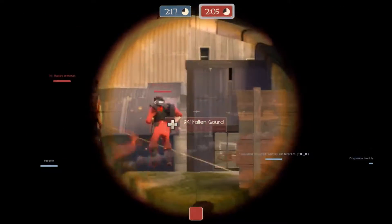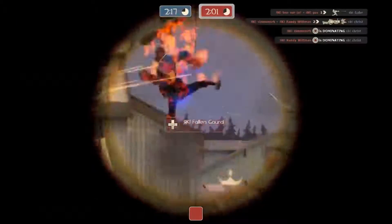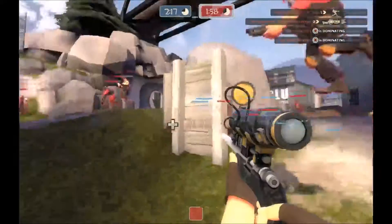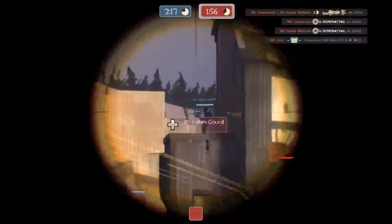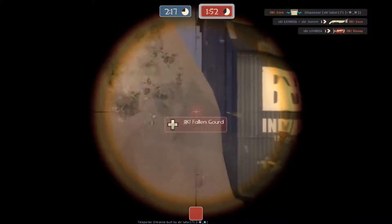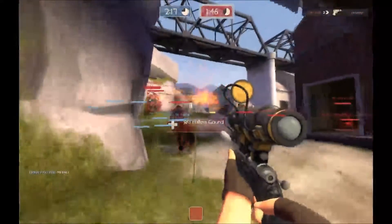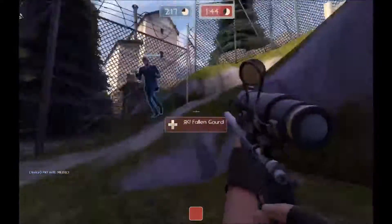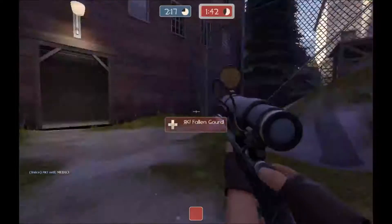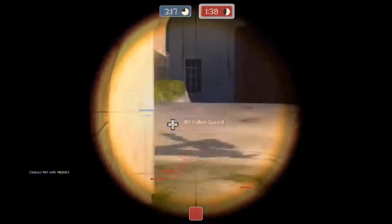He takes out the demoman — the demo man is one of those classes you cannot afford to not have for these pushes or holds. He's just so important for his damage. It's a power play — you can still come back from it, it all depends on your sniper and then your soldier-heavy combo. He's spotted out the Shooting Blanks spy and called it out to his pyro, and his pyro is now on his back.